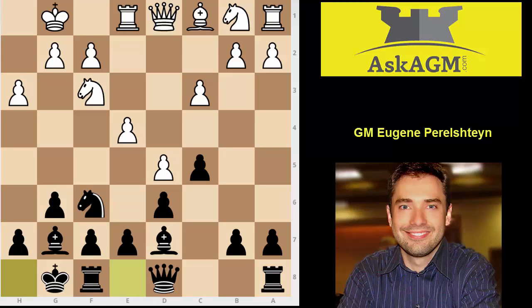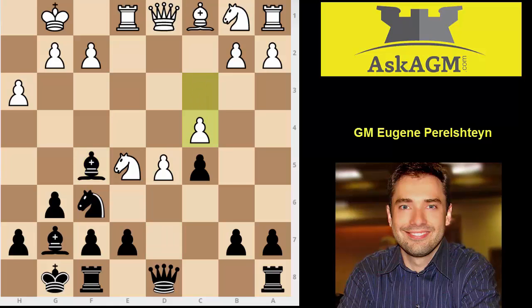I don't think white played ambitious enough to cause any problems. E5 is a logical way to try to ruin your pawn structure. Pawn takes, knight takes, bishop f5 — excellent idea, trying to activate the bishop. C4 is a standard idea; white is trying to build this beautiful pawn chain, eventually maybe b3, bishop b2. You now found the best plan — I really like this move. In this type of position, the key is to open up this bishop and to transfer the knight to d6 via the beautiful maneuver knight e4 and knight d6. Notice that you don't want to trade on d2 because the knight is actually blocking the bishop. So black is completely fine.